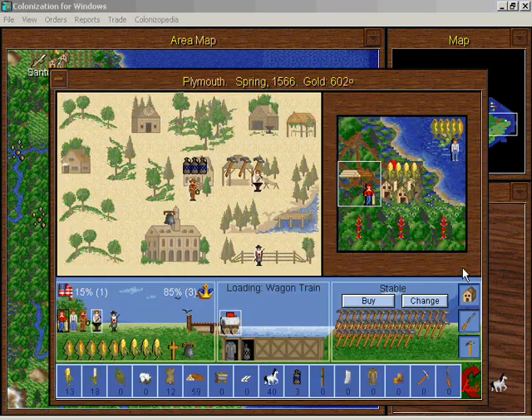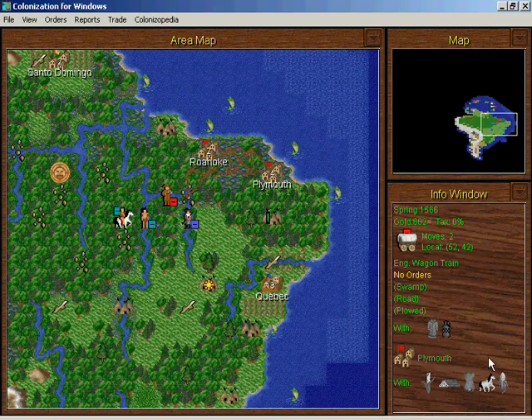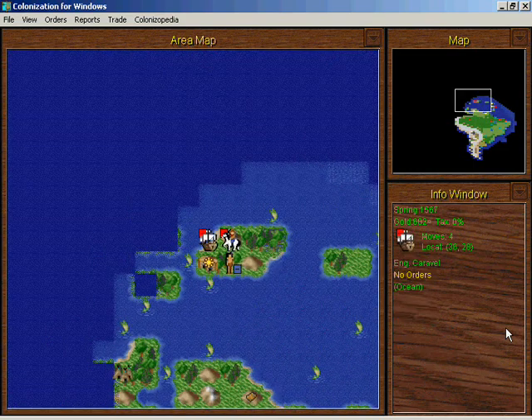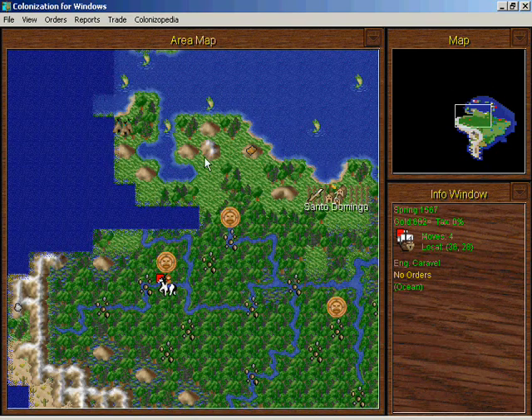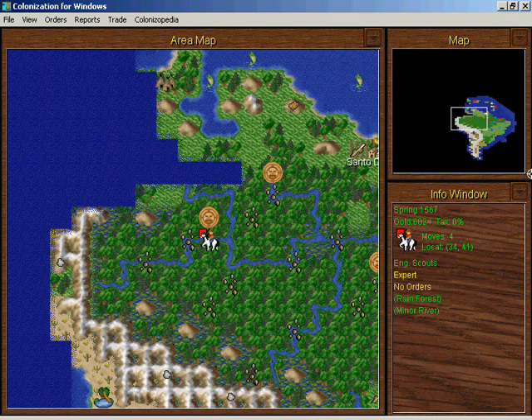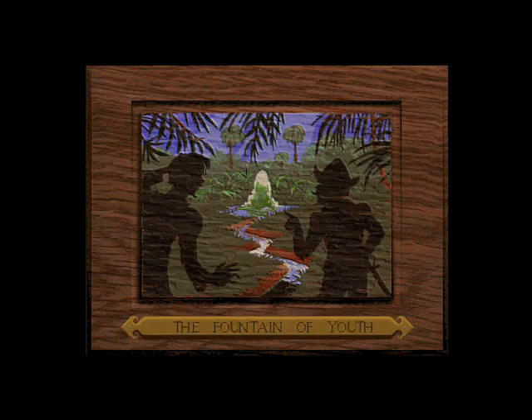Load more rum. Our pioneers are on their way to do city development. What's this — Francisco Pizarro? Fountain of Youth! Yeah, we could all use that.